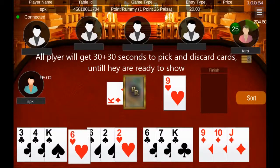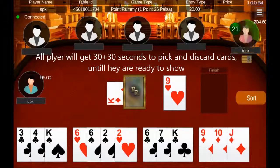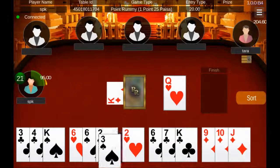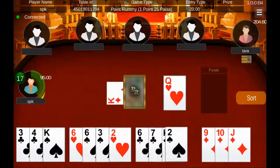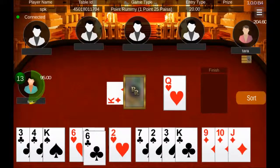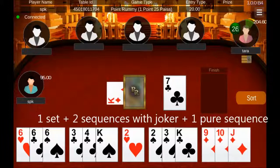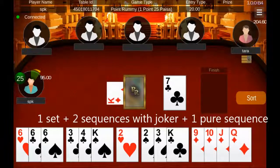The objective of the game is to pick and discard cards to arrange them in groups. To win the game, a player should have at least 2 sequences, of which one must be a pure sequence, and the remaining cards must be grouped in sequences or sets. You can finish with the extra card by clicking on the finish button.